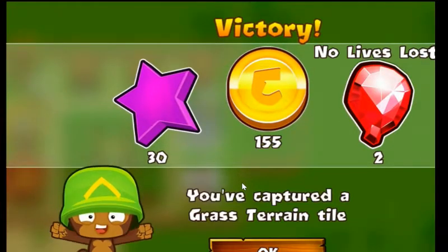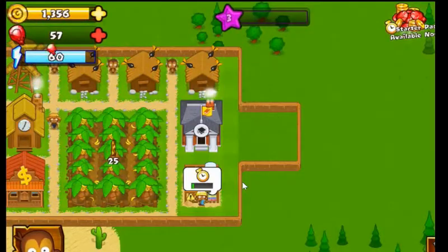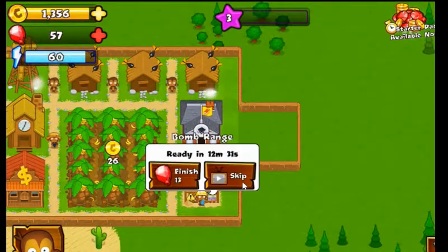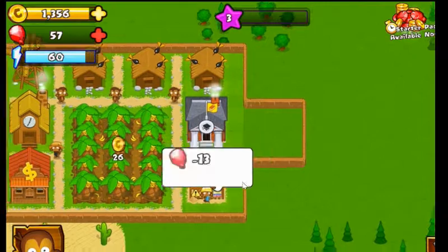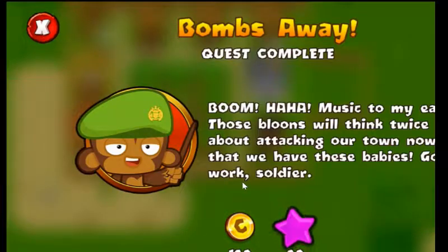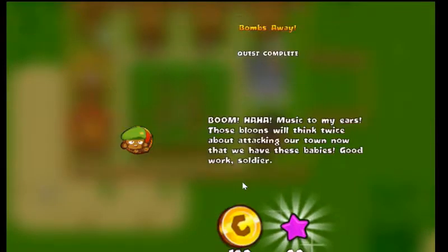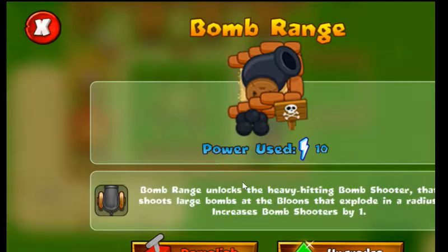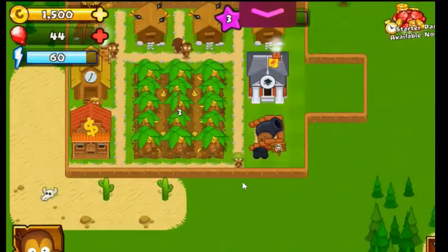Level up! Woohoo! Super Monkey. Right. Pawns there, which we can use to buy our turrets. Cool, so I think we've got the cannon now.